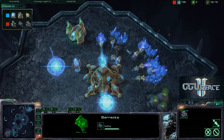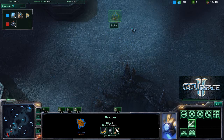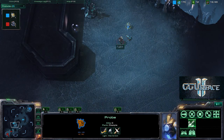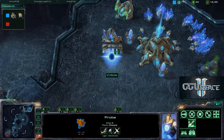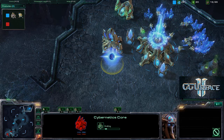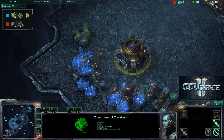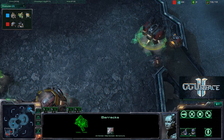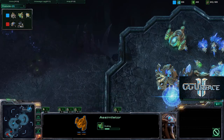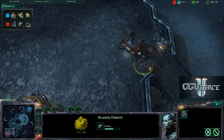Tari tried to get this one SCV with a couple of probes but was unsuccessful, and this one probe has pretty much been alive and harassing the entire game - very menacing. Cybernetics core going down for the Protoss player. The Terran player has not gotten enough gas for a factory just yet, but he's probably getting one marine. Orbital command going down, second assimilator going down, no second refinery just yet.